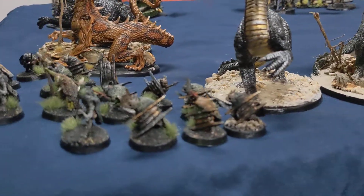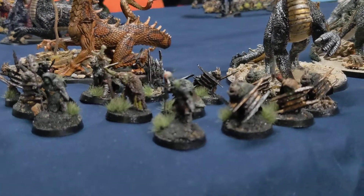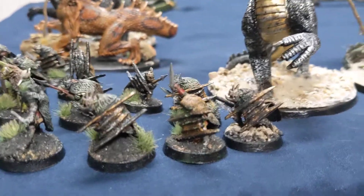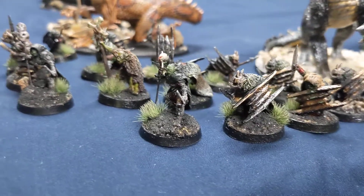Shifting over to my cave Drakes and my Goblin Black Shields — these are all converted Goblin Black Shields. They're not too difficult to do, just need a little bit of green stuff and a little patience.